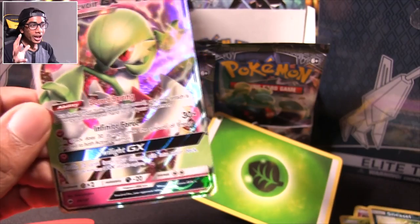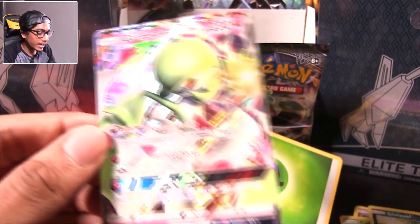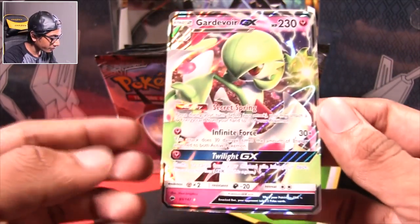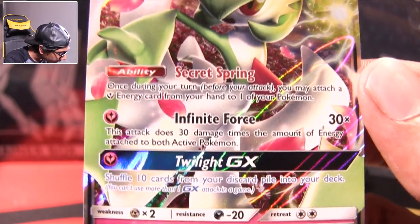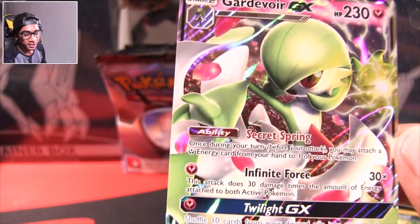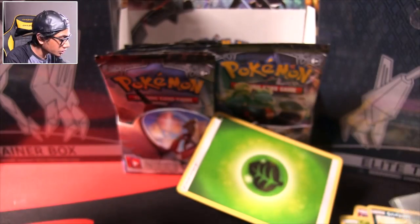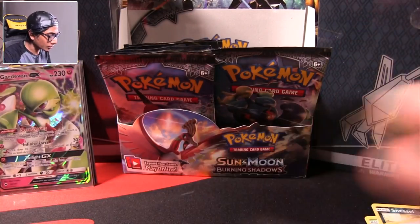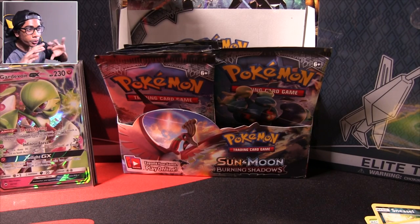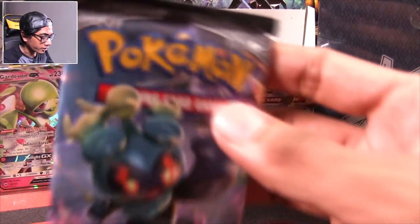Do you not play a GX card on top of the normal card, or is it like EX where it skips straight to the GX? I don't play the Pokémon card game — I should get into it. Once per turn you can attach an Energy card from your hand to one of your Pokémon. It's number 93 out of 147. Adding that to the pile — we got three GXs in total and one of them is a full art.